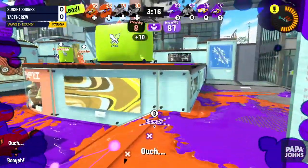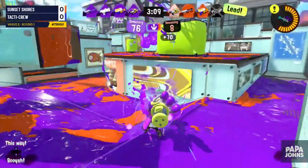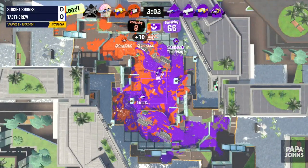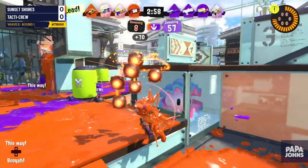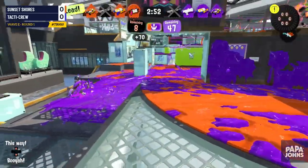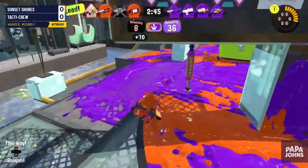We haven't really talked about it, but Sunset Shores — who we know nothing about — is just destroying. They only just got stopped with a 70-point penalty; that was such a strong play. We don't know who these people are and I'm very impressed. It's possible they could be returning Splatoon 1 players I don't recognize who've put a lot of time into the game. The leader on the side of Tactic Crew is also down again, which really limits their offensive power.